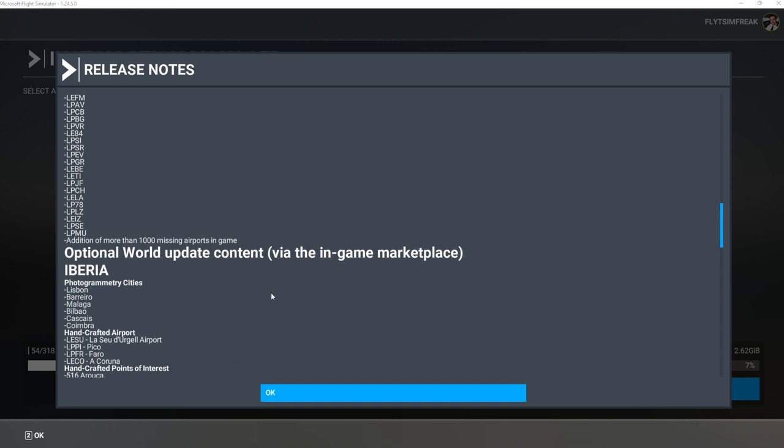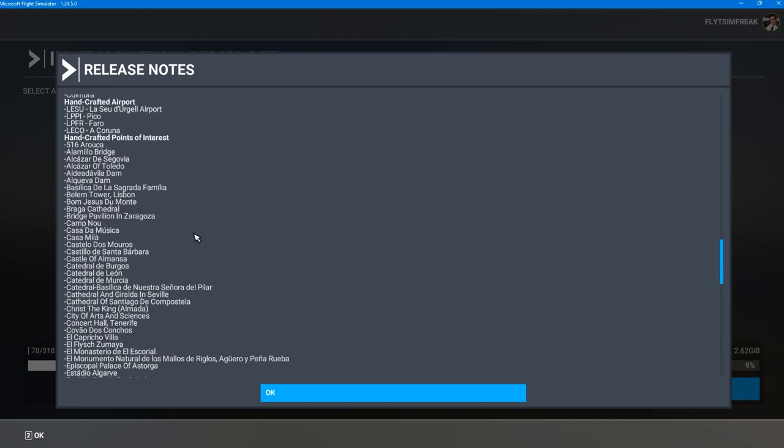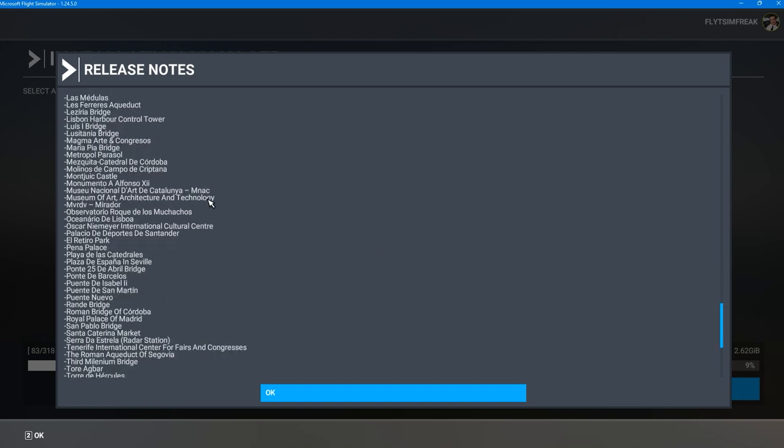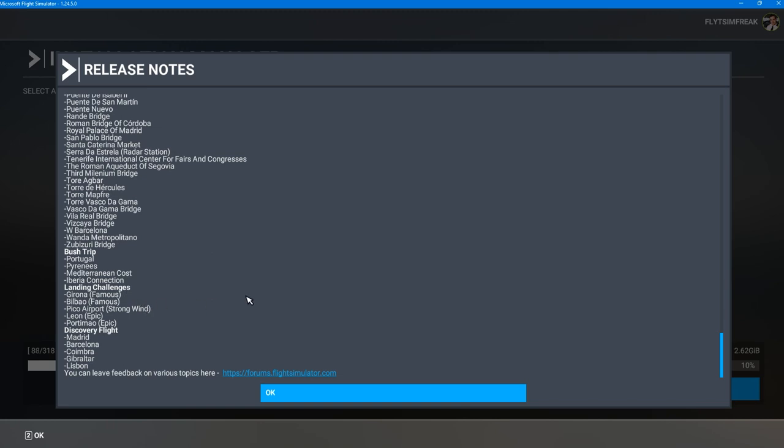I'll scroll down slowly so you can see all the airports that have been updated. There's also a notice about optional world update content available via the in-game marketplace — we're going to check that out once we get into the sim. Continuing to scroll down, we have Iberia photogrammetry cities: Lisbon is in Portugal, and most of them are in Portugal except for Malaga and Bilbao. Then we have handcrafted airports — two for Portugal, and at least one for Spain.